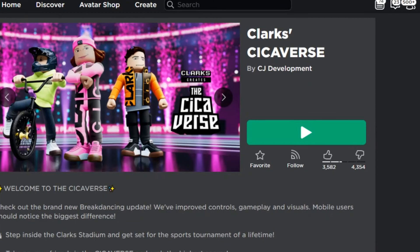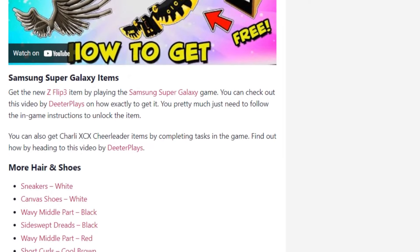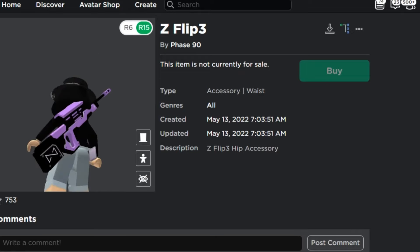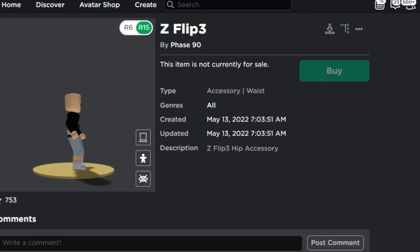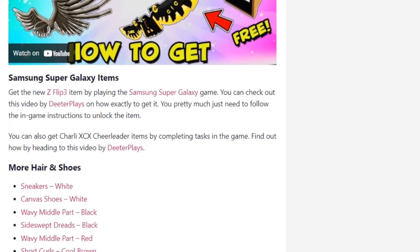The next item is the Samsung Super Galaxy items — specifically called the Z Flip 3. This is also an item you will need to claim by playing the game. It looks like a waist accessory that you can get at the Samsung Super Galaxy game.